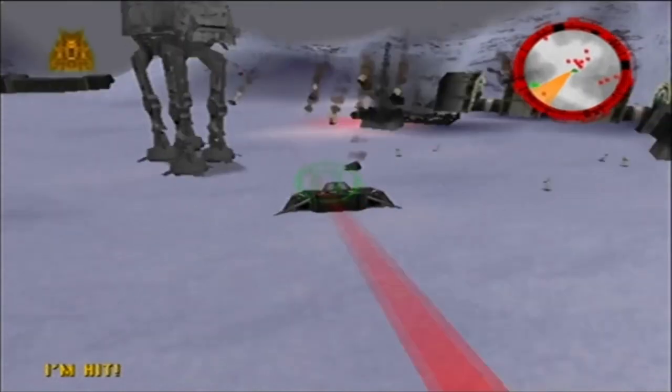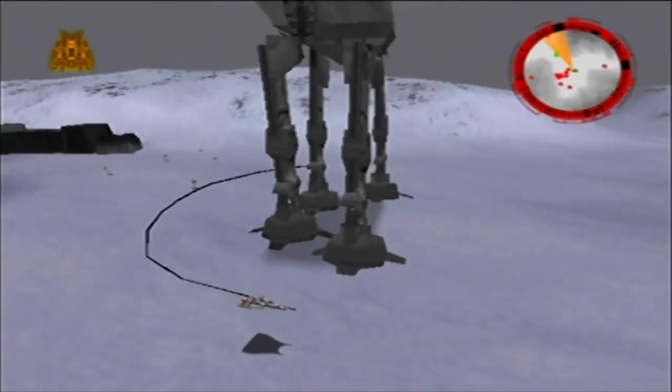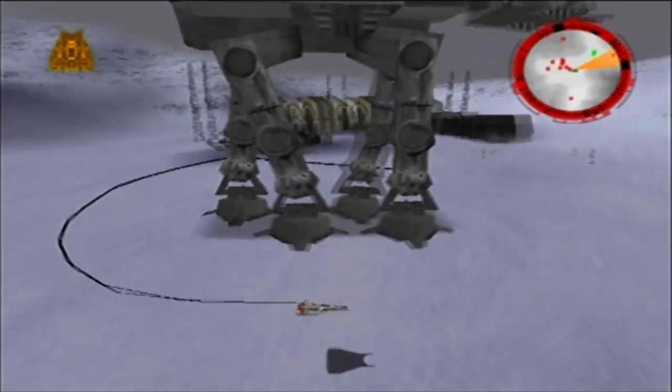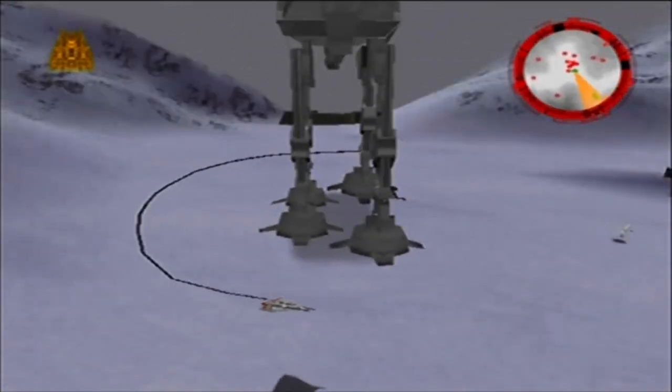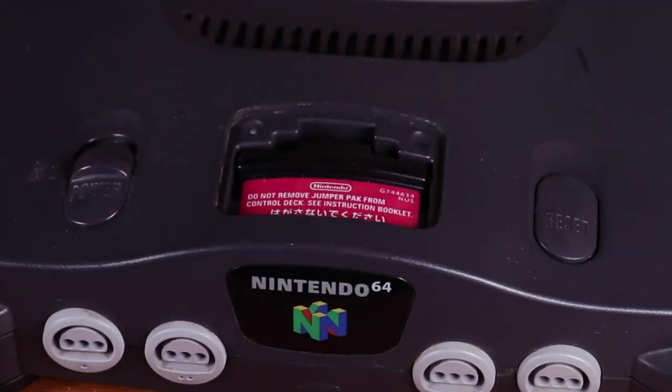The three bonus levels are Beggar's Canyon, the Death Star Trench Run, and the Battle of Hoth. Before the game's release, Factor 5 successfully appealed to Nintendo to release the Nintendo 64's newly developed memory expansion pack commercially. Rogue Squadron was one of the first games to take advantage of this added piece of hardware, which allowed gameplay at a higher display resolution.